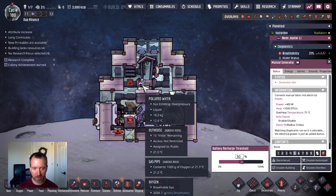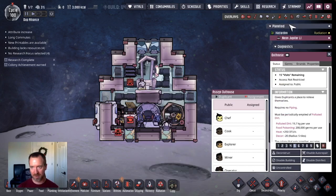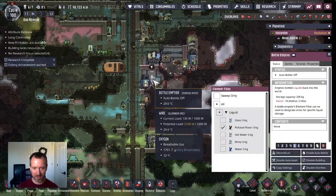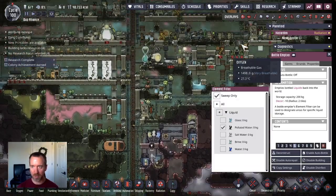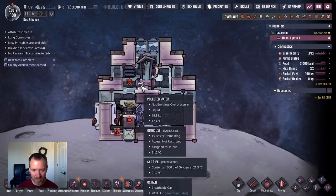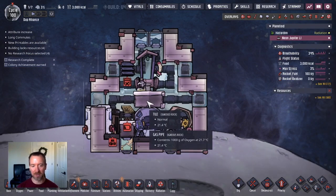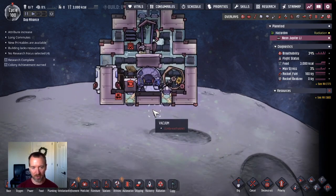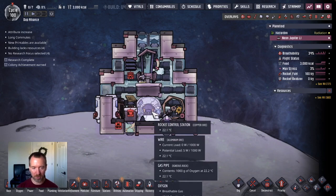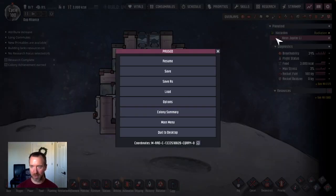I just realized the dupes have been picking up that polluted water — that is irritating. Please don't do that, dupes. I'm going to turn this off — it's sweep only anyway. How much do I have left? 18 kilograms. We'll see how this goes. It's just going to be a short mission back and forth. I can reload more on the next mission. Worst case I'll save at this point, if my dupes end up dying from not having enough oxygen. Let's experiment.